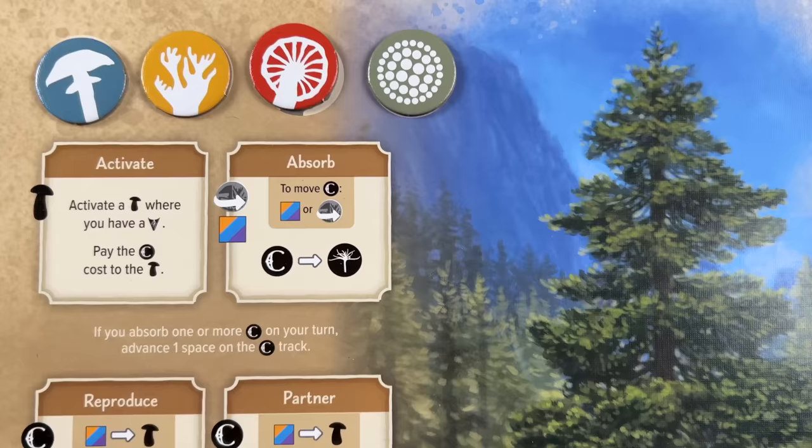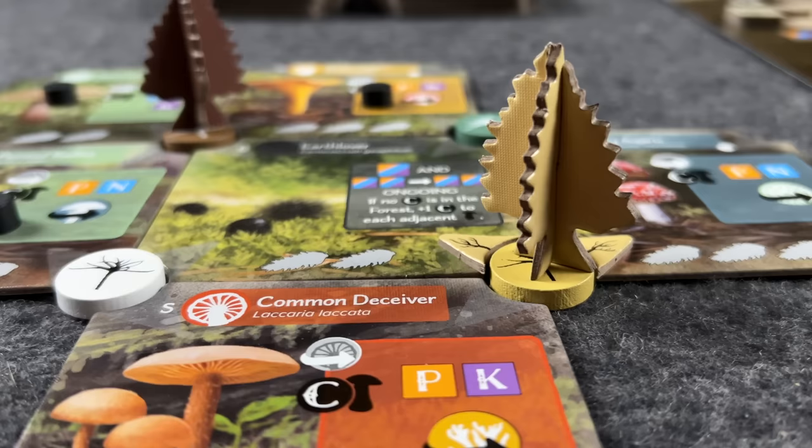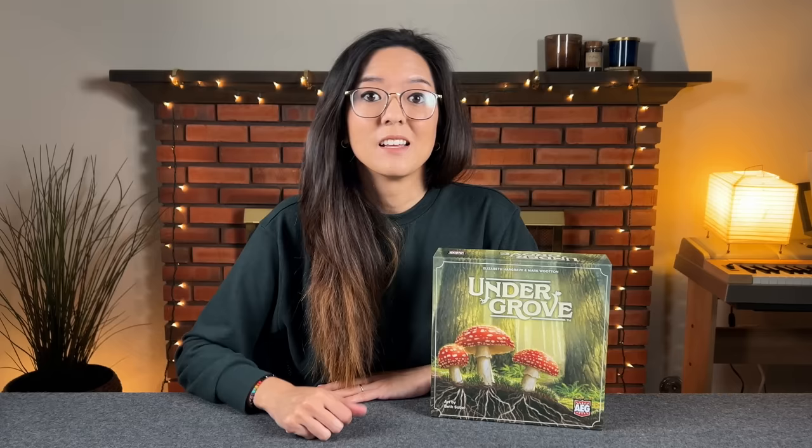In Undergrove, players play as mature Douglas fir trees that are trying to utilize their symbiotic relationships with fungi in order to grow their seedlings into trees. Players will need to plant their seedlings in strategic locations around the forest and take advantage of the surrounding mushrooms and their activation abilities in order to win.